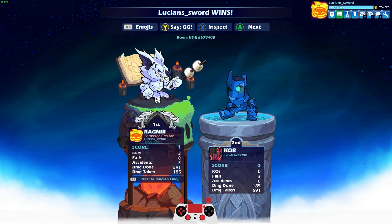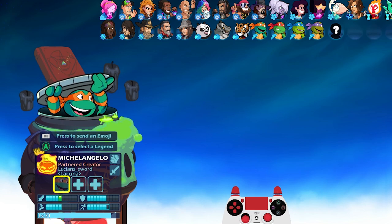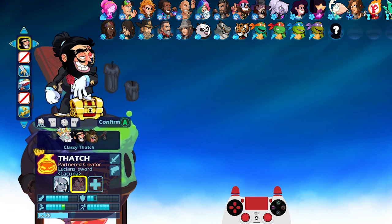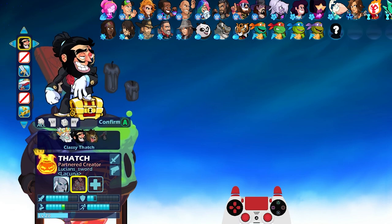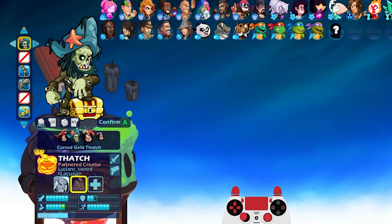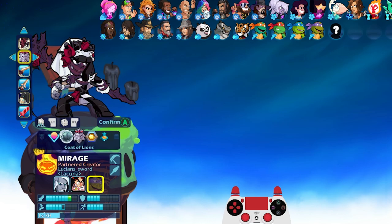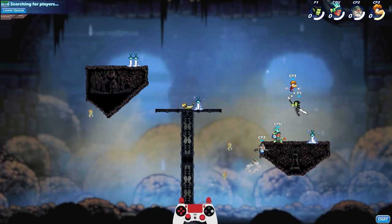We only have three skins left to show. We have Dusk Till Dawn — these are the three newest ones. Another vampire-looking skin. Then we have Werewolf Thatch — kind of cool. Thatch has a lot of different animals going on: he's got the shark, goblin, Poseidon, human, werewolf, zombie, and Santa Claus. Last but not least, Corpse Bride Mirage. On this one I think we will do Charged O.G. — it's kind of like a Halloween color in a way.